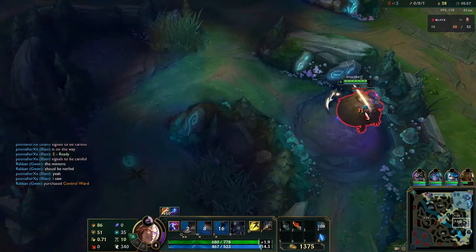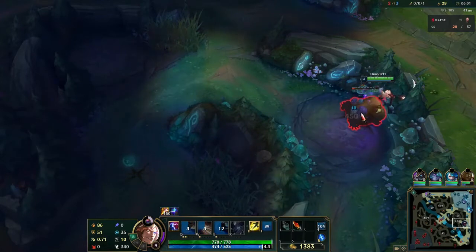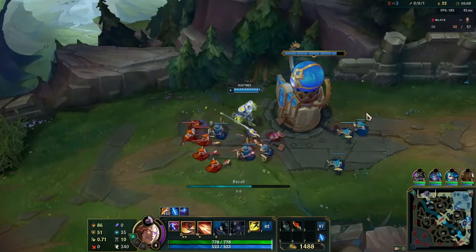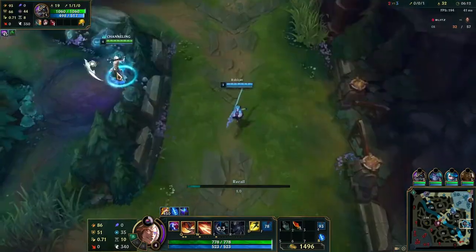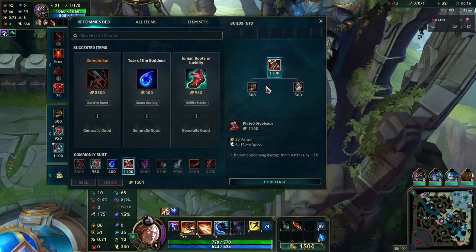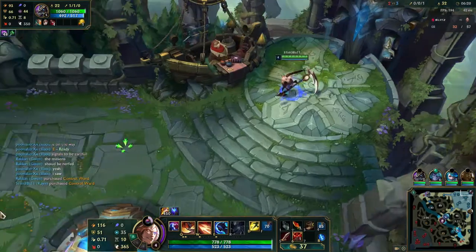As far as my build goes, I know that Goredrinkder is the favorite on red Kane right now, but I actually prefer Duskblade because you can go for the multi-kills, which happens a lot in this game. It's really beneficial to be able to turn invisible like that. It worked out really well for me. I'm not a huge fan of Goredrinkder anyway, but I do like when you're building Duskblade - it's one of my favorite items in the game.